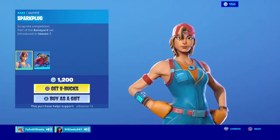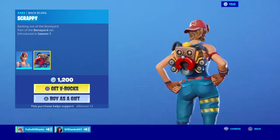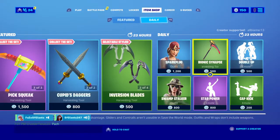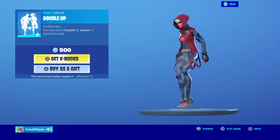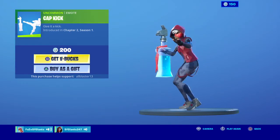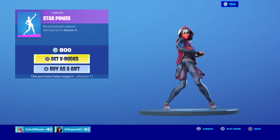Then we have Spark Plug, the Click skin right here, with the Scrappy Dog backpack thing, and the Bionic Snaps pickaxe. The Double Up emote, the Cap Kick, and Star Power.